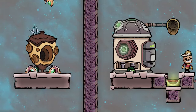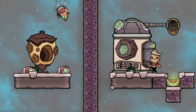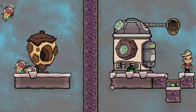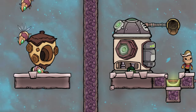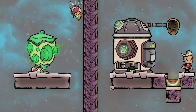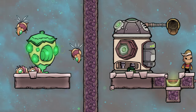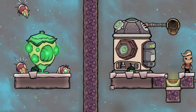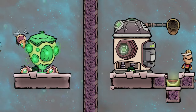Betas are much better than the uranium centrifuge, which is the only other way to enrich uranium. This is because betas convert 90 percent of the mass compared to only 20 percent in the centrifuge. Even better, betas can collect natural uranium ore so you don't have to dig it up, which would lose half the mass. Each hive can consume up to 10 kilograms per cycle of uranium ore, making 9 kilograms per cycle of enriched uranium, though in practice you may get less depending on the betas' deliveries.